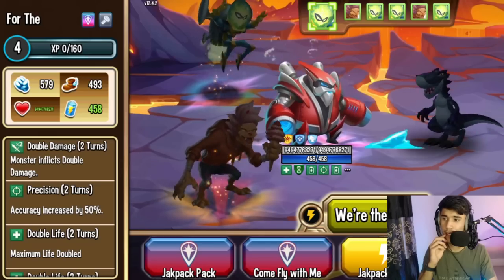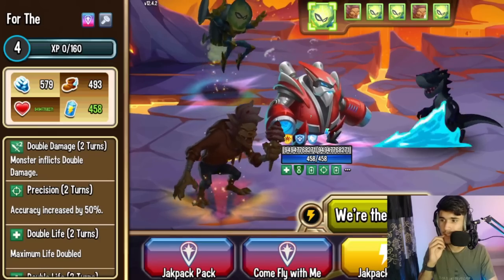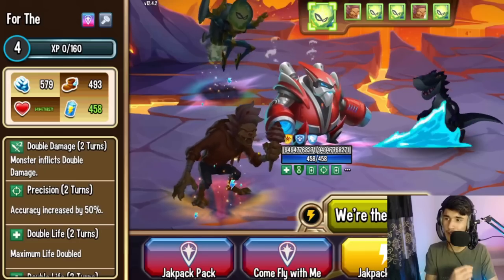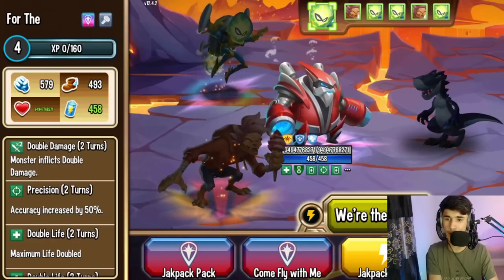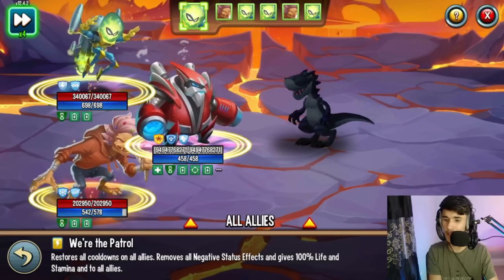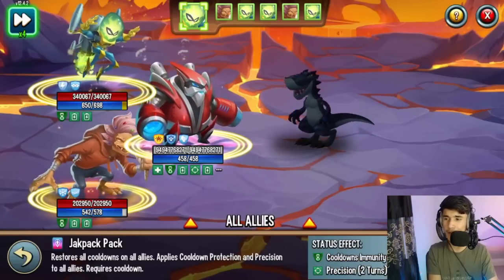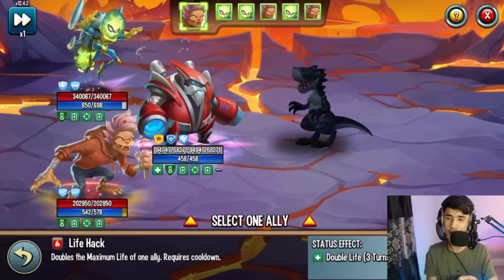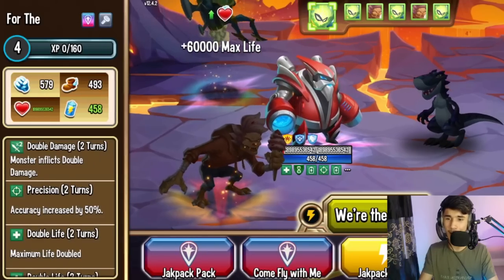All of a sudden, you can't see the red life bar background anymore. The number now reads something like 9,494,776,827,1 — that's how much life this monster has right now. Apparently this restore cooldown skill also gives 100% stamina. I thought that said life for a second. I restart all the cooldowns again and try to tank one more time.